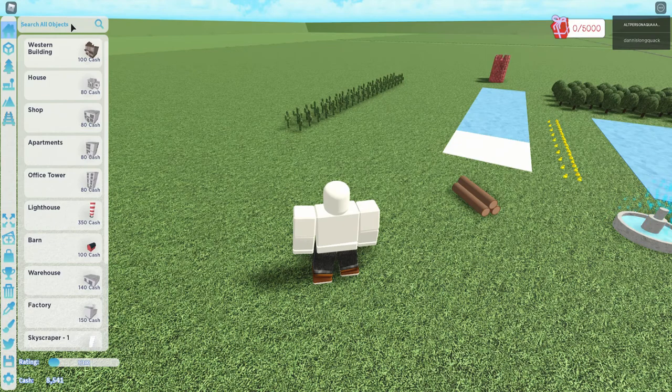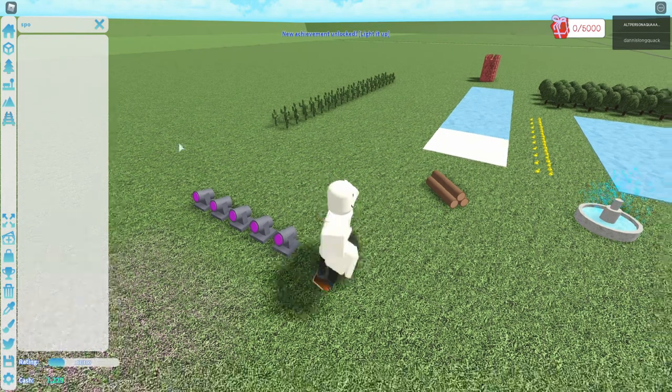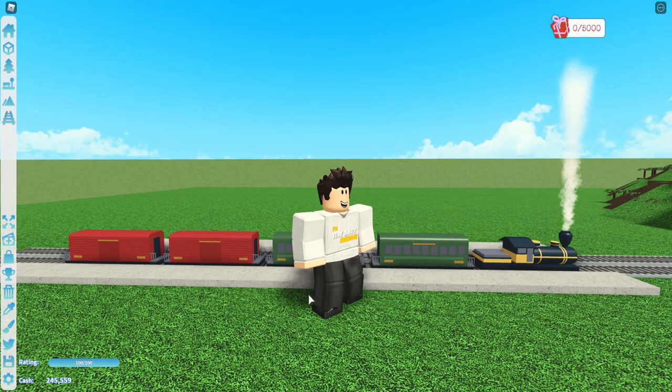The next achievement is Light It Up, and to get it you just have to place five spotlights on your plot. This will unlock the NSR 470 train.